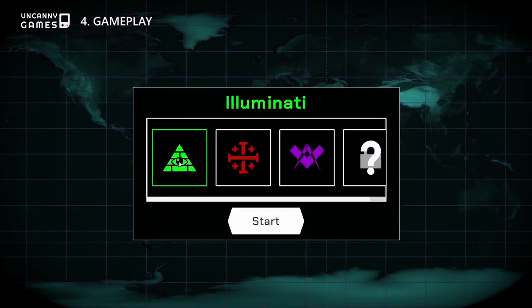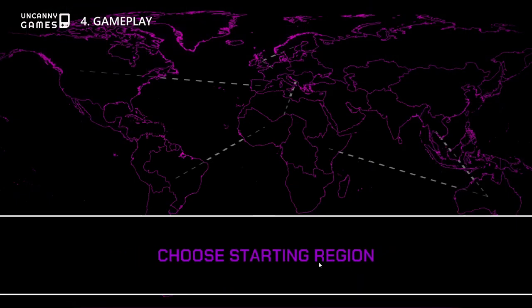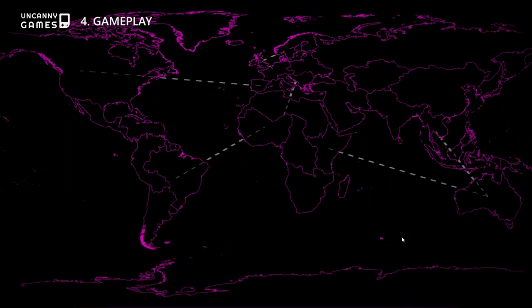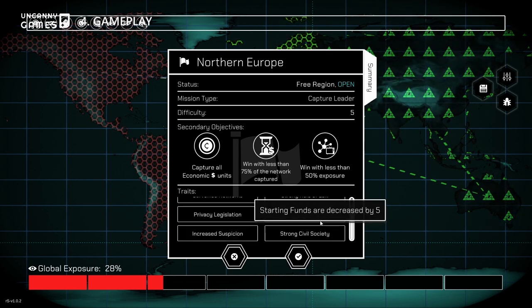You are given the choice of one of three familiar shadow organisations and one location where you can start your shadowy conquest of the world. The world is separated into regions, and each region has varying traits that may either benefit or hinder your strategy.